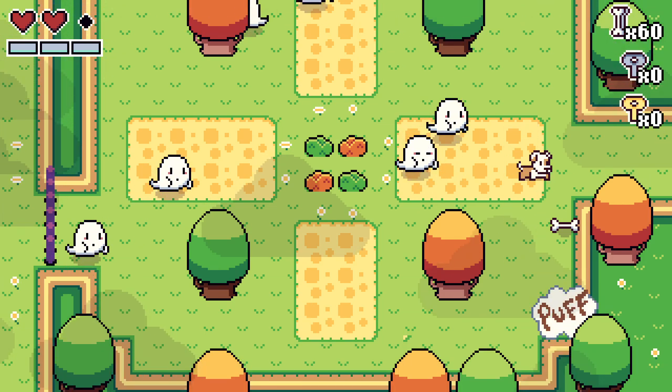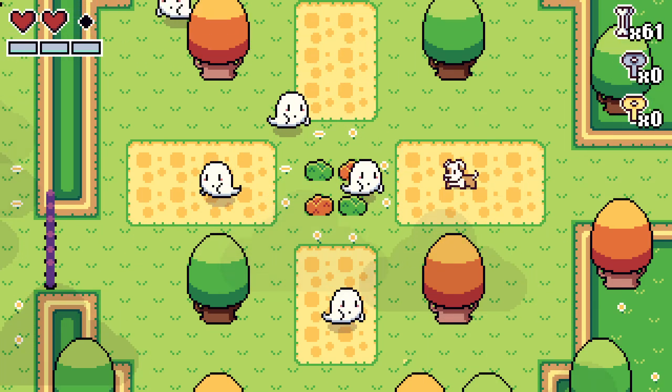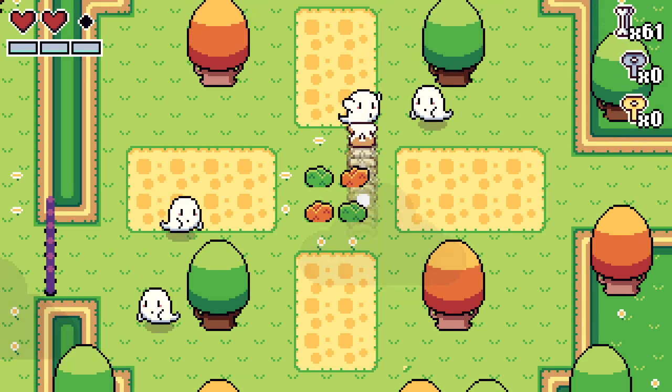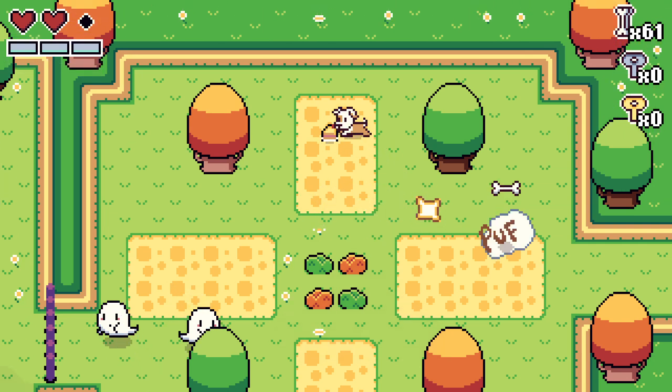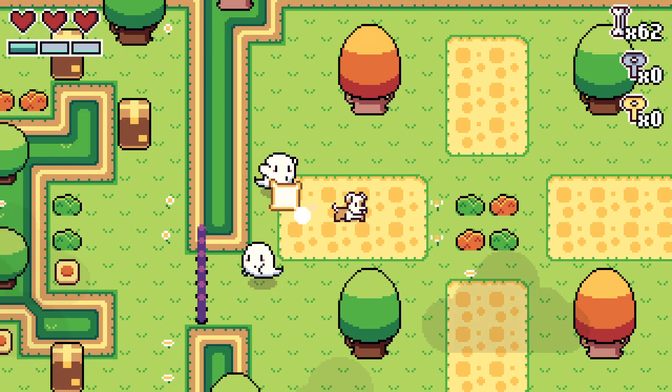Most rooms in the game contain multiple gates that you'll have to get rid of in order to pass through, and you'll have to explore all of these areas a lot of times to find all the necessary keys to get into the boss chamber, and thus the next area of the game.